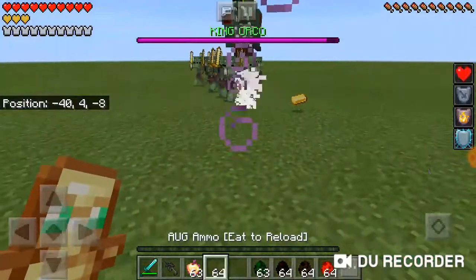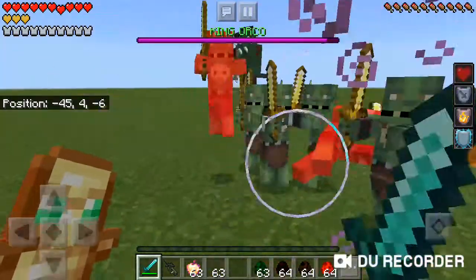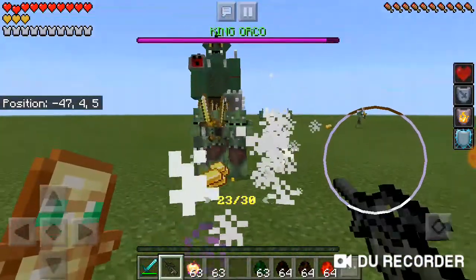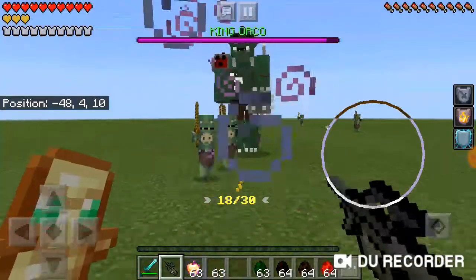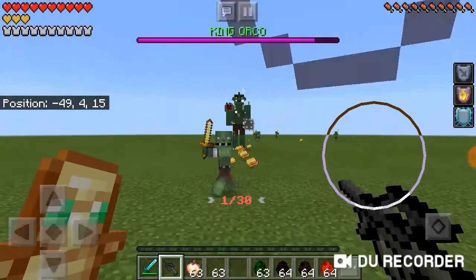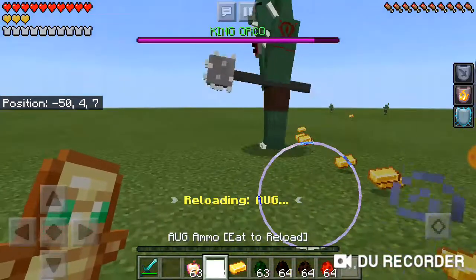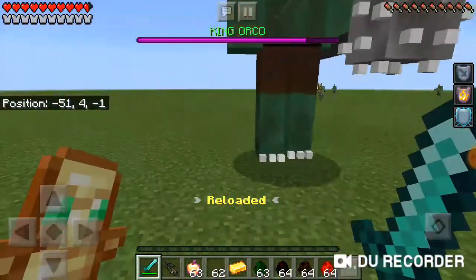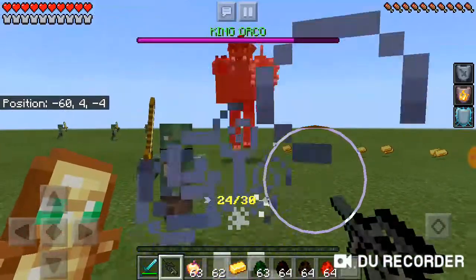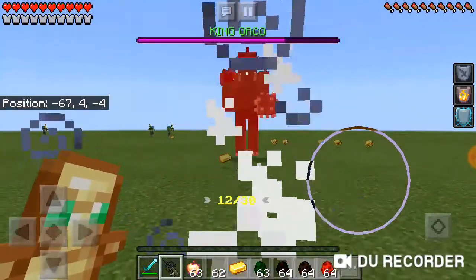That's a lot of minions. I'm basically using the actual guns add-on to help me with these fights — I suggest using another add-on for this. I suggest using ranged a lot because he will hurt you a lot. I at least suggest having iron armor, and they all do drop something special.